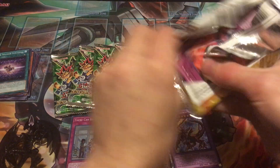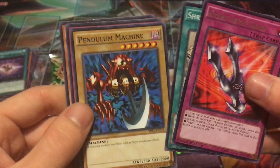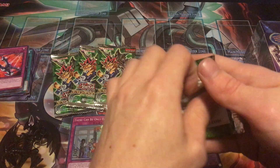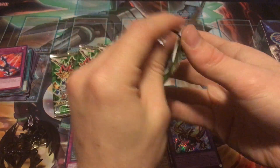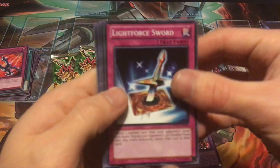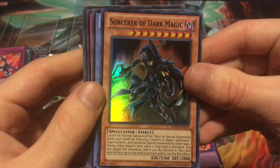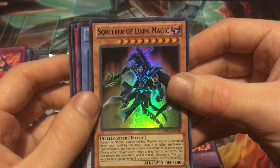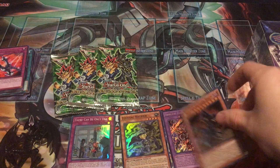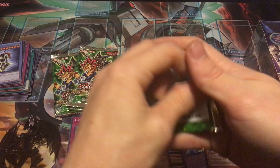Let's get into the Millennium Pack — the rest of the remaining packs are not guaranteed a hollow, so let's see if we can beat those odds. We pulled Kunai with Chain, Shrink, Pendulum Machine, Crush Card Virus, and Visor Deaths — no hollow there. Now into the four Duelist Pack Yugis. I'd really like to see a Dark Magician Girl — that's the main goal. We got Buster Blader and Sorcerer of Dark Magic! I'll take that — it's one of the more expensive super rares of the set.